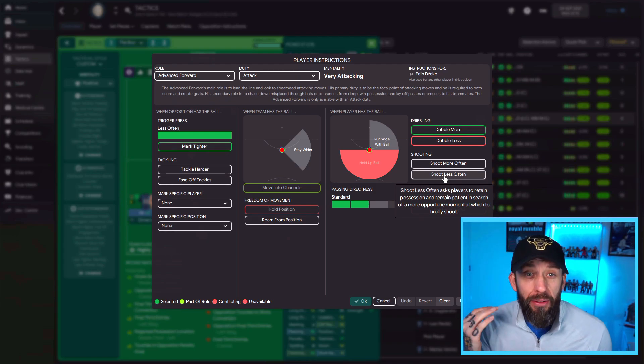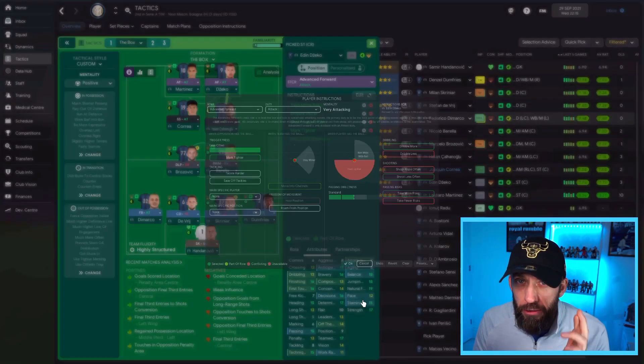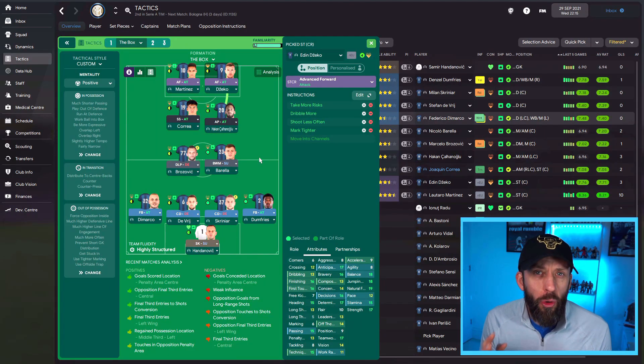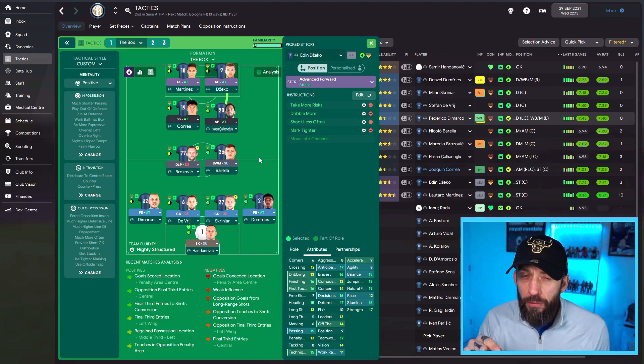By selecting that as a player instruction, you're not going to waste chances - you're going to wait for a better clear-cut chance and then shoot, rather than getting shots away left, right and centre and getting blocked. Against weaker opposition especially, this is key - you're going to get more chances, so waiting for the right moment makes sense. Against teams on your level you might take it off, as it could be a tighter game.